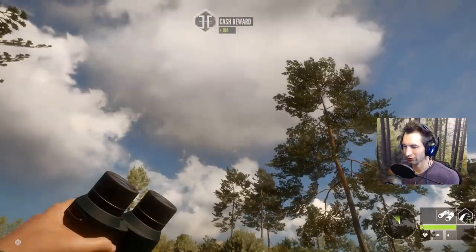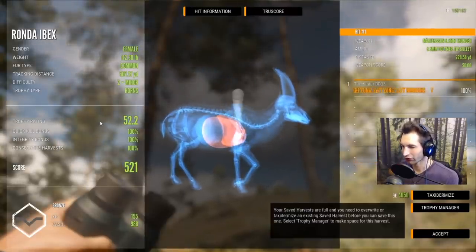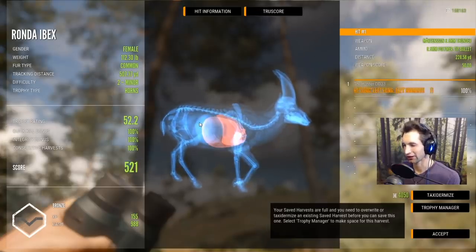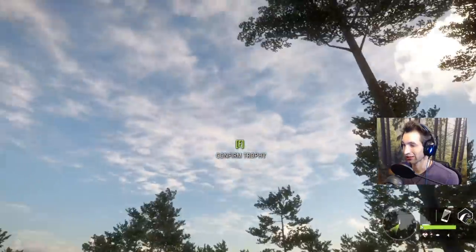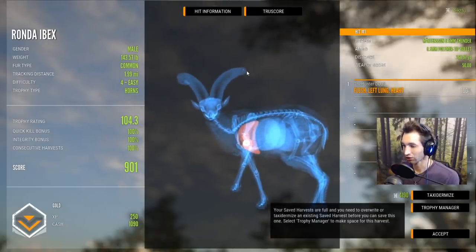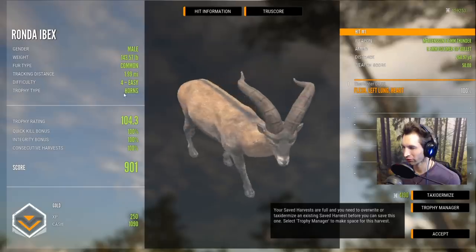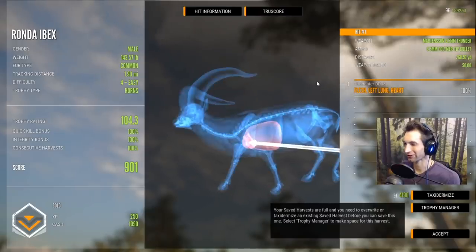We got a female down here — double lung liver at 229 yards, actually a pretty solid female. Another one at 228 yards — I thought we made a heart shot but it looks like it went right over or between somehow. Looks like it would have been double lung heart at 228. And this last one should be a monster — left lung heart shot at 268 yards on the trot. We absolutely centered that heart. He's gonna score 901, weighing 143.57 pounds — we're gonna get this one mounted, our biggest Ronda ibex so far.